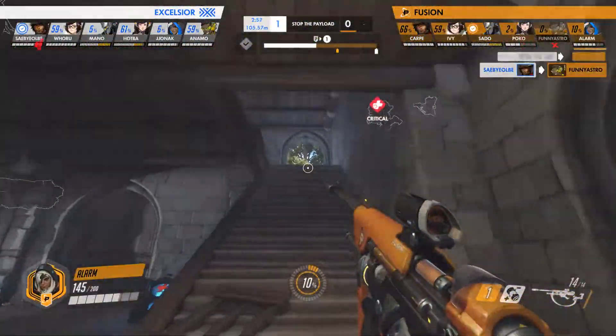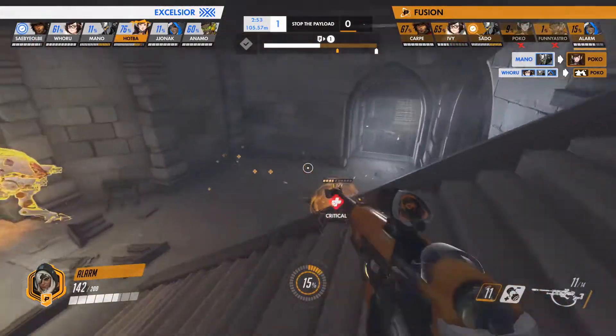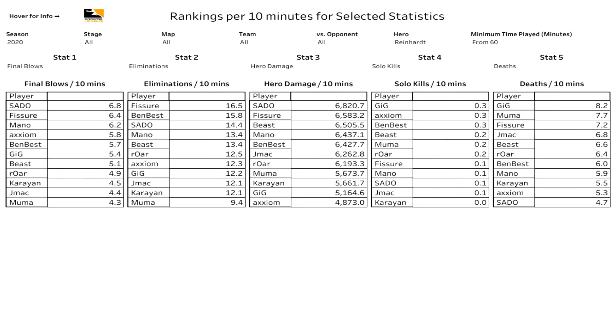You can always rely on somebody from the Fusion to make a play, and this fact is even echoed in the team's statistics. Here's the rookie main support star Funny Astro: he sits at third in healing per 10, fourth in eliminations per 10, third in hero damage per 10, fourth in environmental kills per 10, and fourth in solo kills per 10. That same praise can be showered on main tank Sato, who has blown open the stock market with his amazing performances — final blows per 10, eliminations per 10, hero damage, solo kills, deaths. He performs very well, if not tops, most of these statistics.